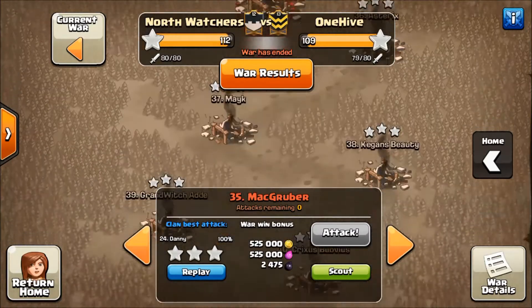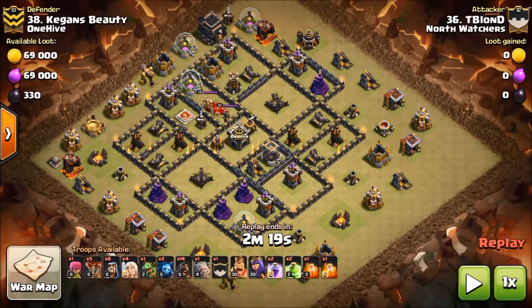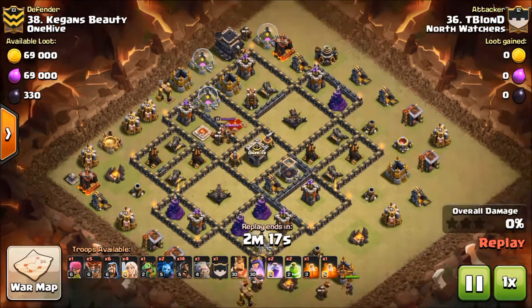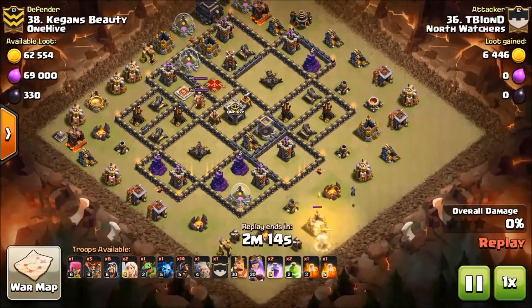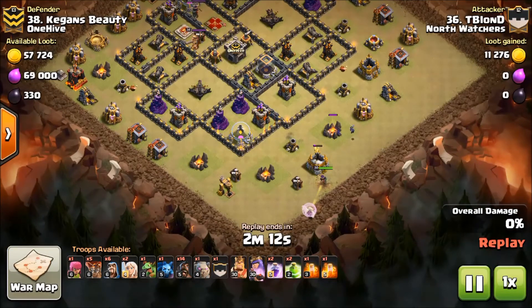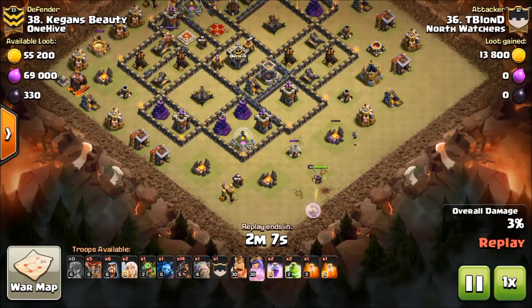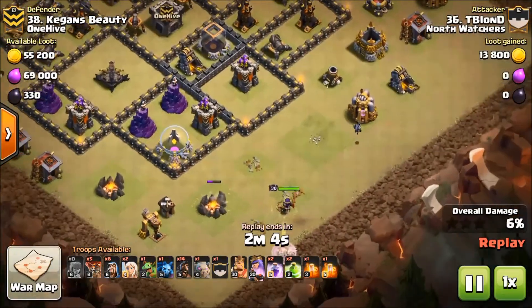This next attack at number 38 is by T Blonde, and it's pretty cool. He's got a Queen Walk but also a Golem — so not only does he have a cold-blooded entry with a Queen Walk, which is unusual, he's also got some balloons. Right here he's starting his walk and everything looks good — the Queen's not in danger, she's just pecking away. He noticed a Minion so he's trying to turn her to the left, and it worked.